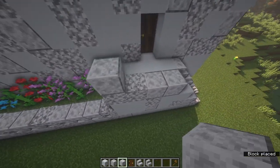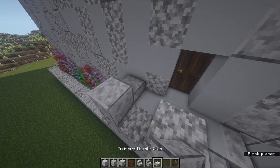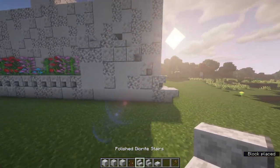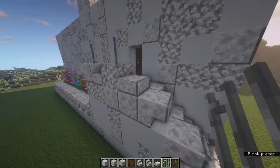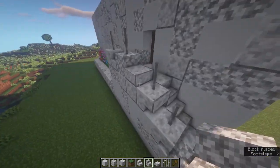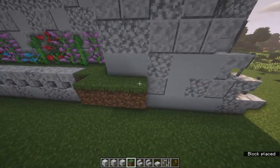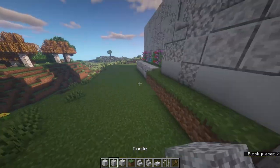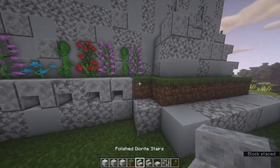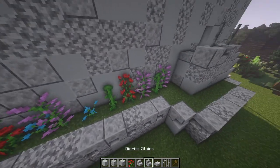At the top place a block on the corner and then two over place another block, then place slabs in between. On these bits place upside-down stairs facing outwards, then get some iron bars and place them on top of these blocks and on top of the stairs for decoration. You can also place a stair around there. Extend the flower bed around this side with grass, do the same flower bed treatment as before, and fill your garden with flowers.